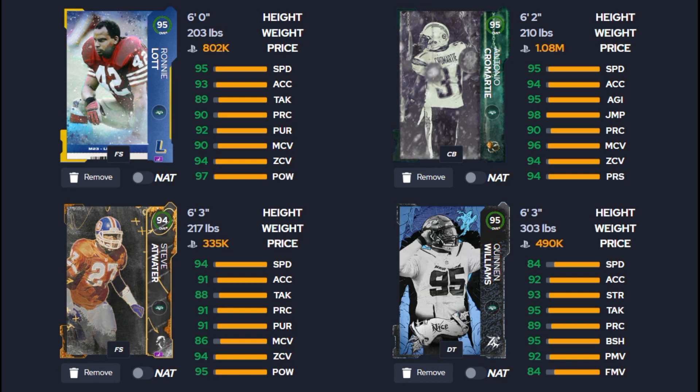Steve Atwater is our backup free safety but should play every single down. He gets pick artist for zero ability points and deep end zone KO for one ability point — he's actually the only safety in the game where you can use both pick artist and deep end zone KO for only one total ability point. He's great in a cover three zone or cover one man scheme as a single high safety. His stats: 96 speed, 94 acceleration, 88 tackling, 91 play rec, 91 pursuit, 86 man, 94 zone, and 95 hit power. Avoid him in man coverage situations as that's his weak point.